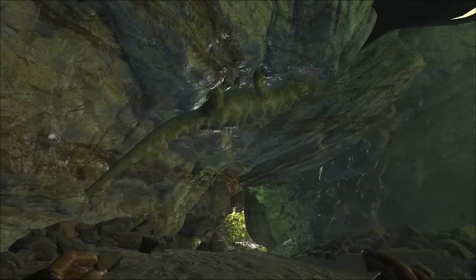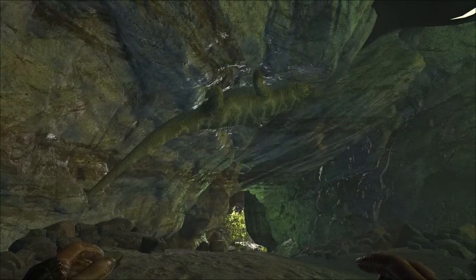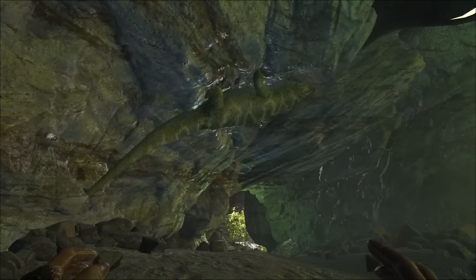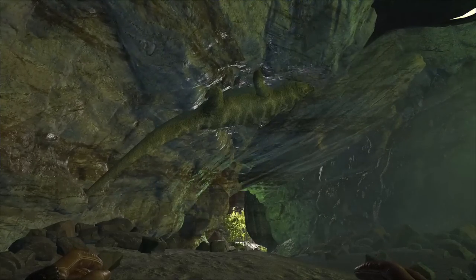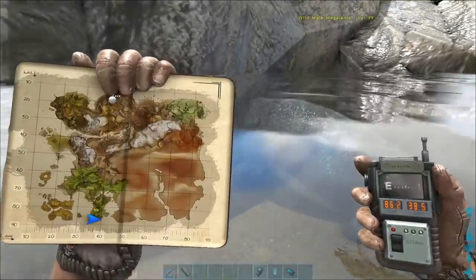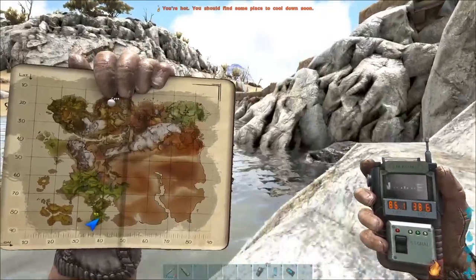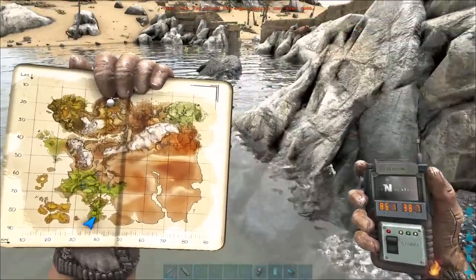If you're playing on the Island map, megalonia are solely found latched onto the roof of caves. For this reason alone, they're difficult to tame. Other maps treat their spawns differently — on Ragnarok, for example, they spawn fairly commonly on an island on the southern coast of the map. However, I'm going to focus this guide as if you need to extract them from a cave.